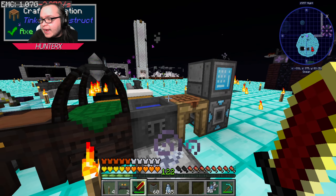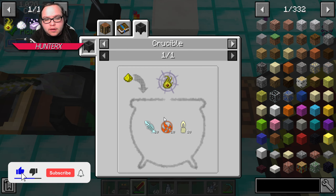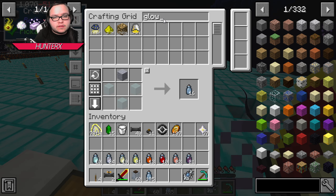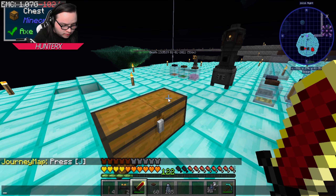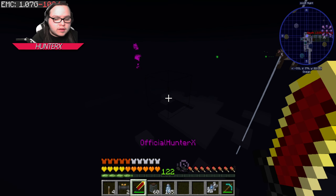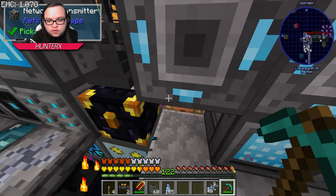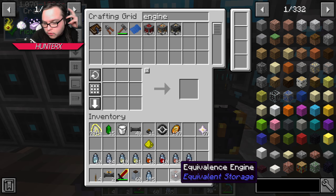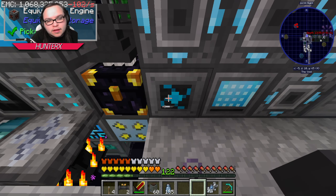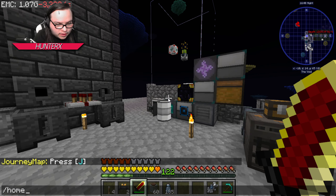All right guys, so in today's episode we are going to go ahead and make our first catalyst. We're gonna need some glowstone here. As you can see there's a flux rift right behind me because I kind of made a mess getting stuff prepared for today's episode. We're gonna go ahead and make our first infinity catalyst today.